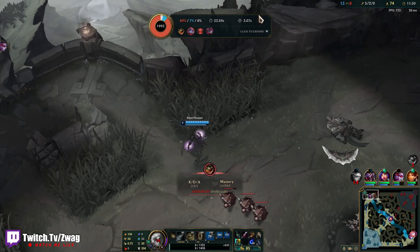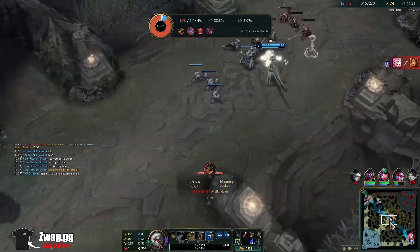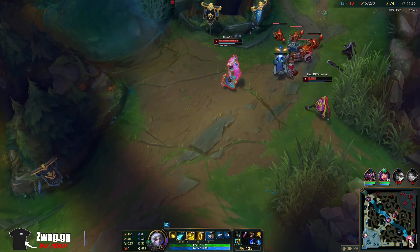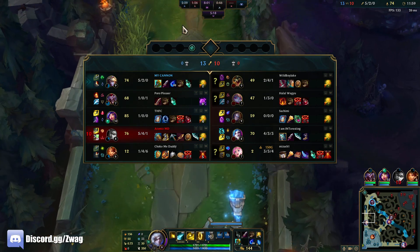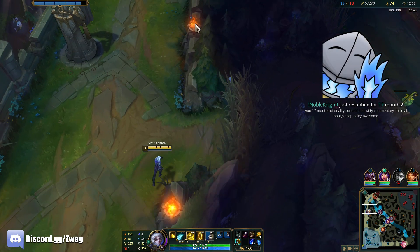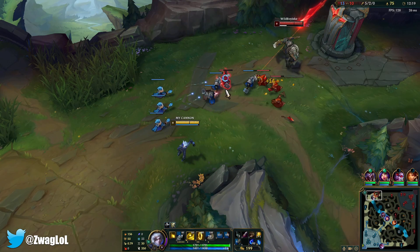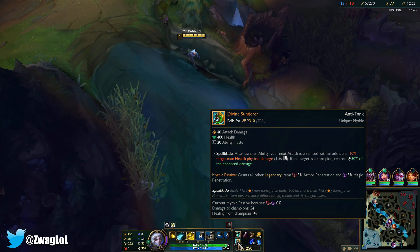I don't want him to use the Herald without me because I want some of that money. Poppy has Herald and blades but she's going tank. He just wanted some money — that's fine. Hey, at least we gave Renekton some gold so when we kill him again we get money. If Poppy ganks though I'm dead, let me go get some vision. We should do a lot more damage with this item.